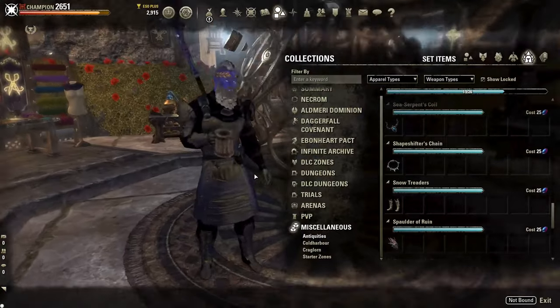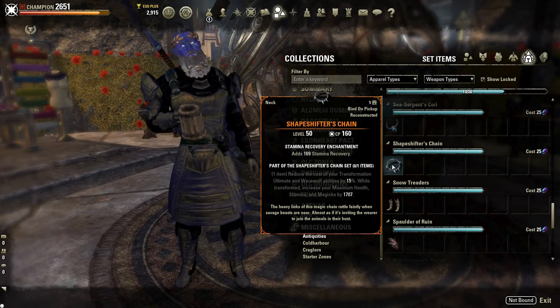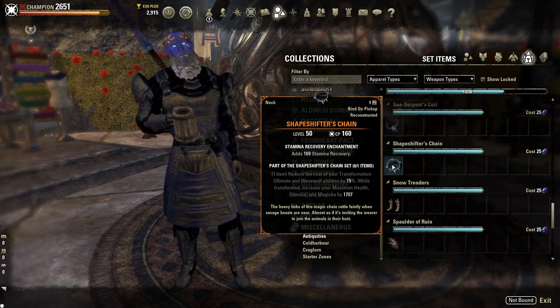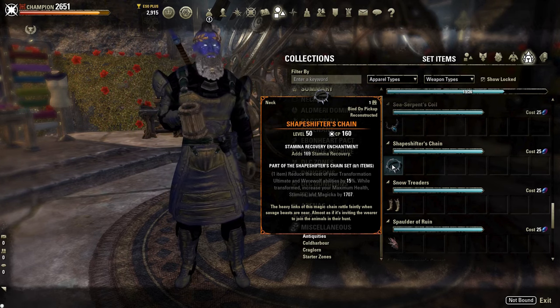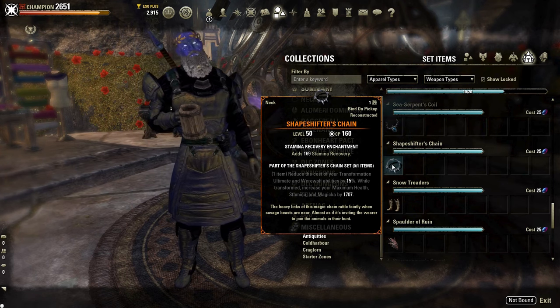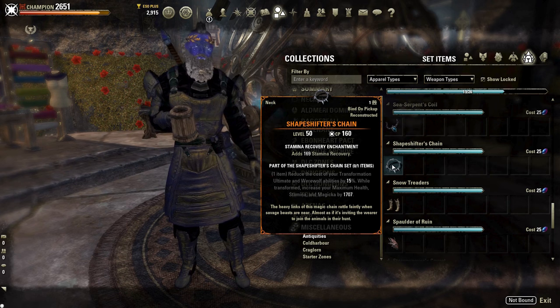Another set designed to reduce Werewolf ultimate cost is the Shapeshifter's Chain Mythic. This Mythic reduces the cost of your transformation and your Werewolf abilities by 15%, and it increases your Tri-Stats by 1707 while you are in Werewolf form.